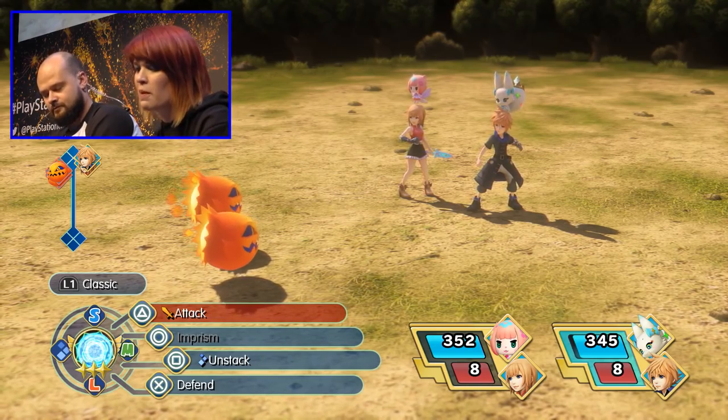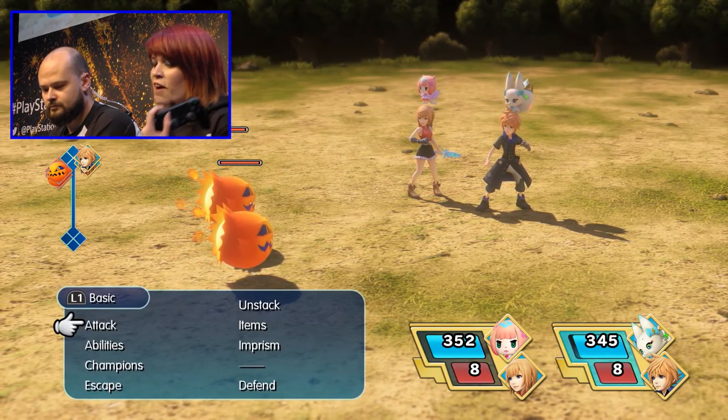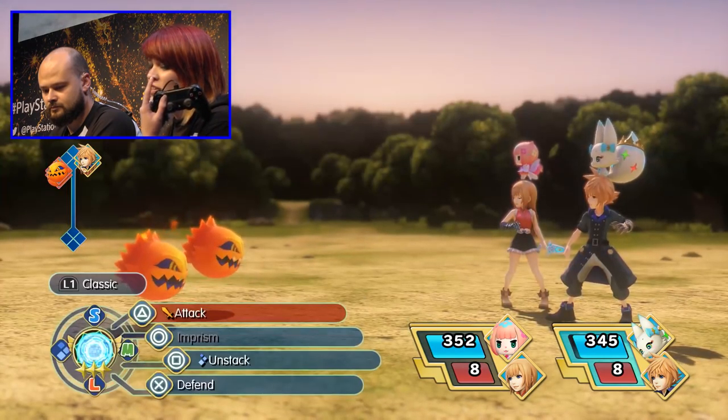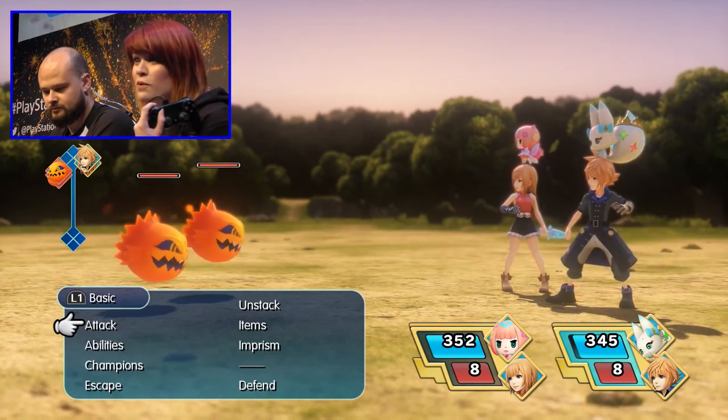The point of World of Final Fantasy is capturing monsters, then using them to stack — create stacks. That gives you different attacks, different magic abilities. Final Fantasy fans, you can hit L1 to switch to the classic menu if that makes you feel more comfortable.